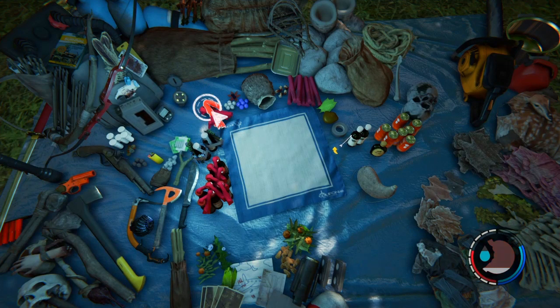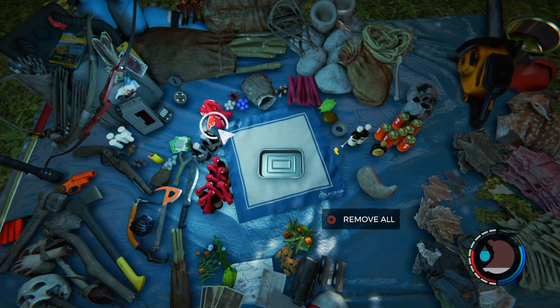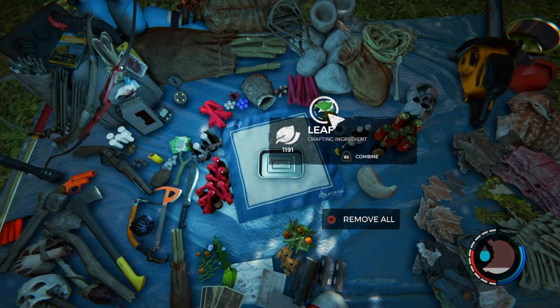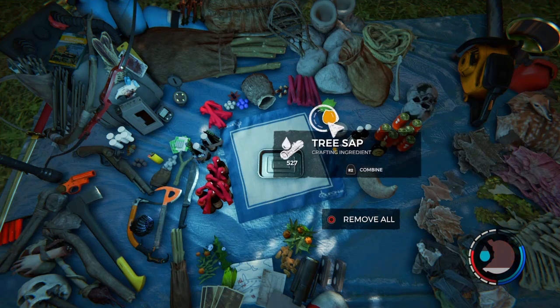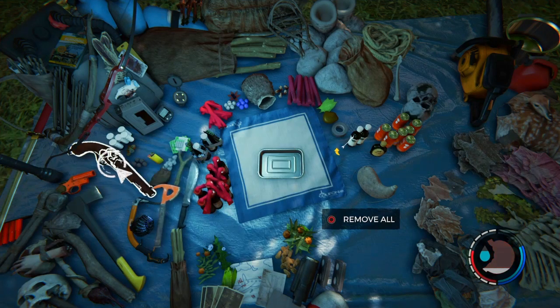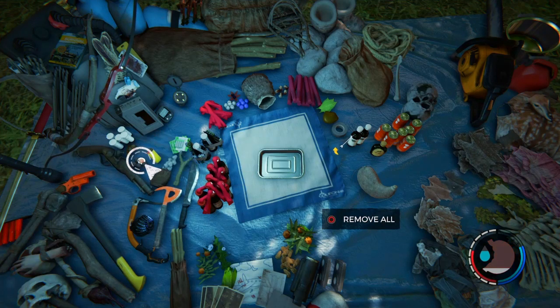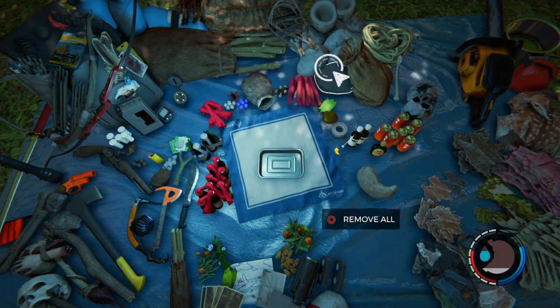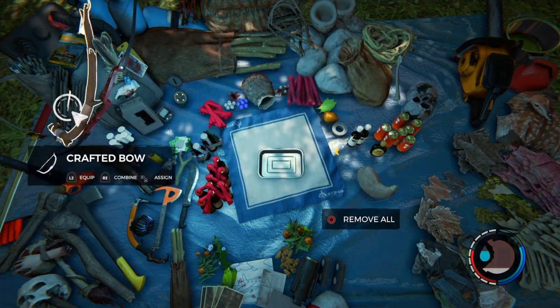You want to have about 30 of whatever you're duplicating. As you can see I've duplicated a bunch of cloth, leaves, and tree sap. I'm also gonna show you how to duplicate explosives, ammo, pebbles, and all that stuff. But first I'll show you how to duplicate arrows - this is the most easiest thing ever.